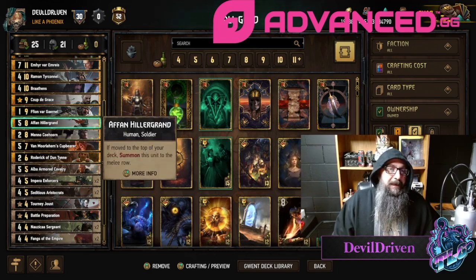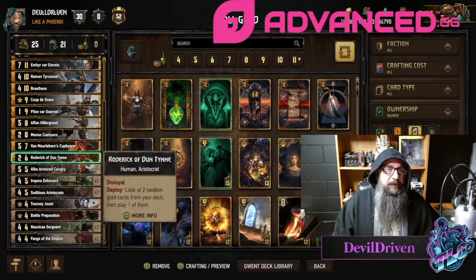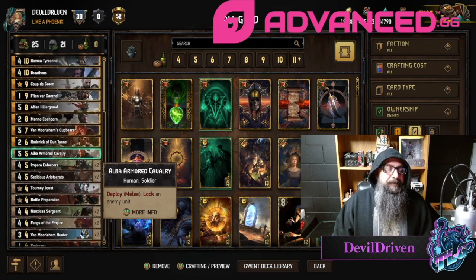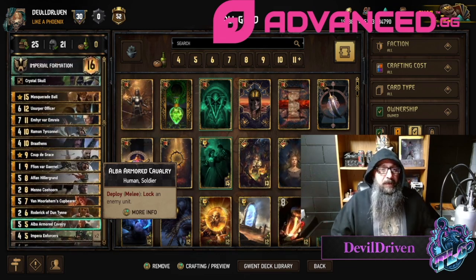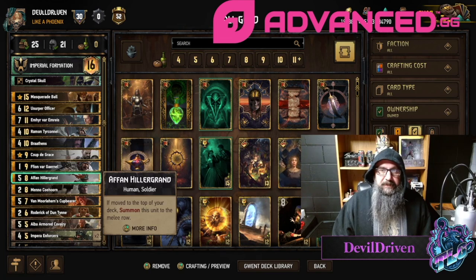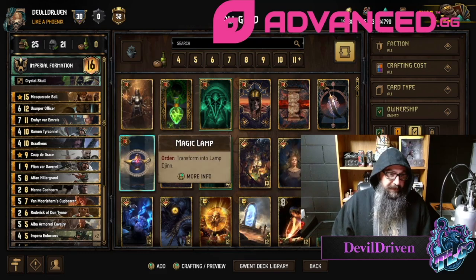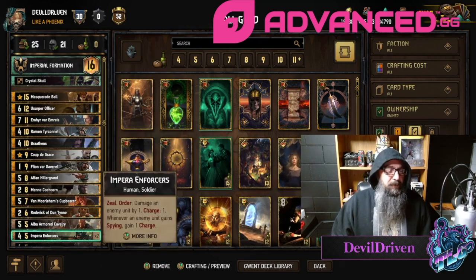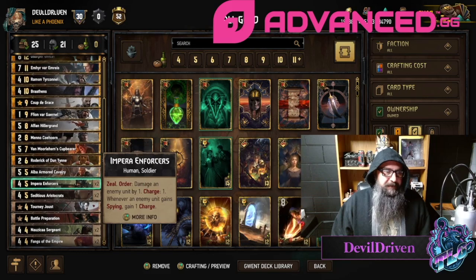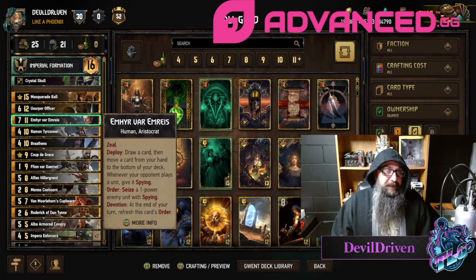A couple Sergeants for proactivity. We have Fangs in here as well with Cupbearer for a purify if they have a defender. But no Joachim — I think if you play Joachim you can't really use this leader, because there's a chance you pull a Fawn and end up with a six-point leader. Let me know what you think; I don't think Joachim is a must in Nilfgaard, but let me know.